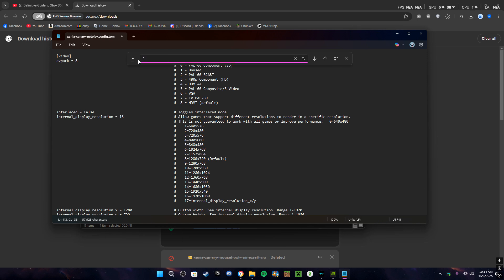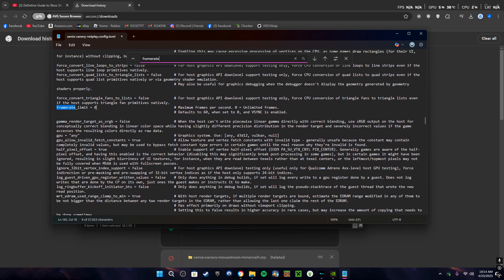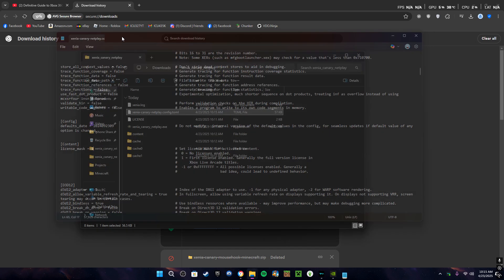Then look for frame rate. You don't have to change this one, but if you want unlimited set it to zero. I recommend setting it to whatever your refresh rate is — for me it's 144. Then look for license mask and change this to one. Once you're done, go to File, Save, and close out of it.